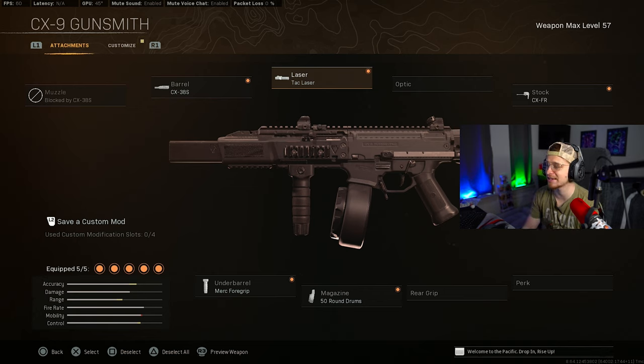For those who want to run the CX-9, here's the build after the new update. The CX barrel 38S — since we're running this barrel, you cannot add a muzzle. For the laser, we're going with the Tack Laser for ADS. The CX-FR Stock is for ADS and sprint-to-fire. The 50-round mag because the fire rate demands that many bullets, and the Merc Foregrip for recoil control. Give this build a shot and let me know what you think.